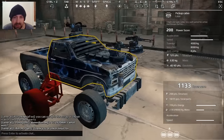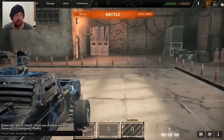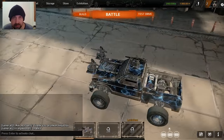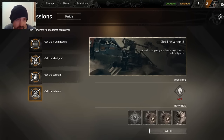My guns have moved off of the front of my car. Technically they're still on, right? My guns are kind of hovering now. To battle! Get the machine gun. Get the shotgun. Get the cannon. Get the wheels.